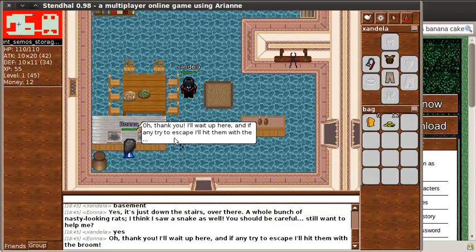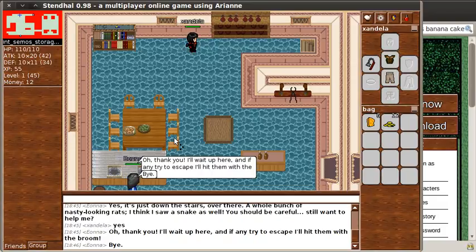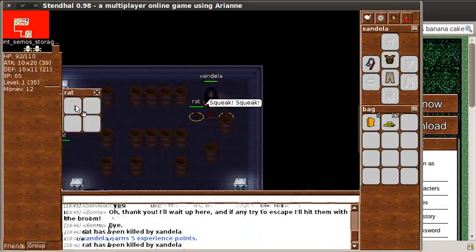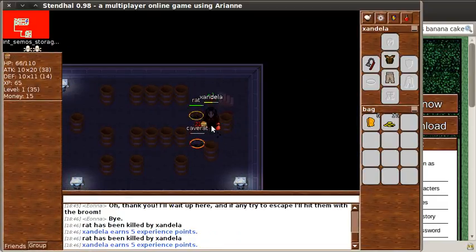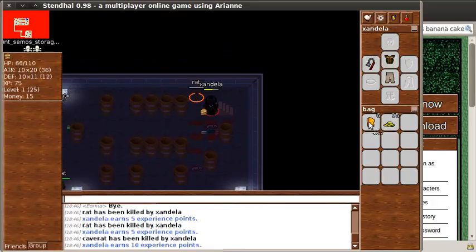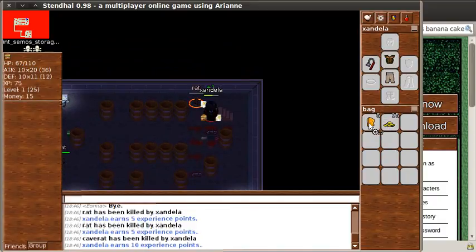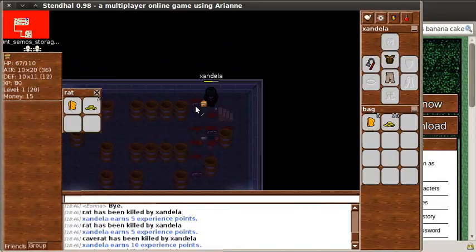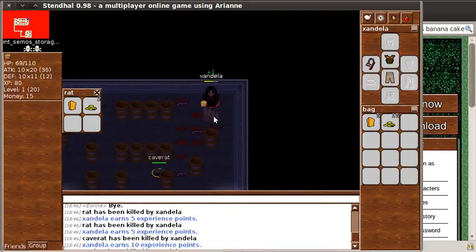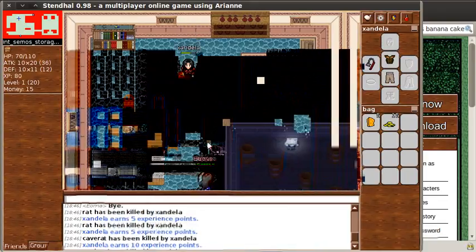Down some steps — these look like steps. It's quite dark in here, but luckily there are a few lights. This lady wants me to kill a whole bunch of rats in her basement. I'm just clicking on the rats, and that attacks them. I started to get a little bit hurt by them, so I started eating some cheese, which I did by right-clicking on the cheese and clicking use, or I can double-click. So there we are — I've just killed some creatures from her basement. I'm going to go back up and see if that's what she wanted. I'm just clicking on the map area to move around instead of using the arrow keys — you can do it either way.